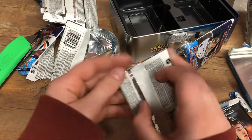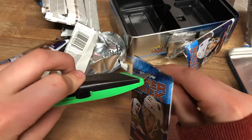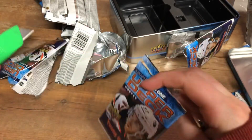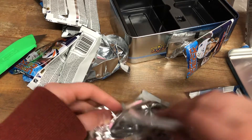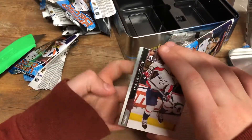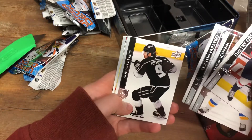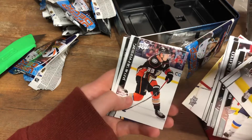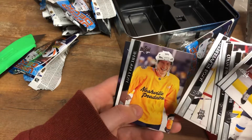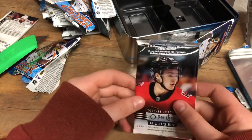Technically we did get three Young Guns because that UD Canvas counts. So this is our last base pack, and we'll get some parallels here. Dimitri Orlov, Braden Shen, Colton Parenko, Adrian Kempe, Miko Koisinan, Jacob Silverberg, Matt Duchesne, and Aaron Ekblad. Now we got our Rookies O-Pee-Chee Glossies.